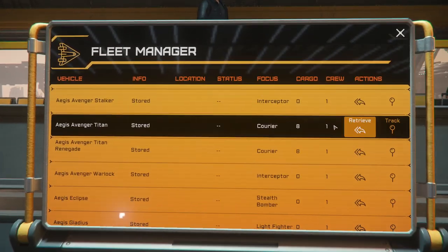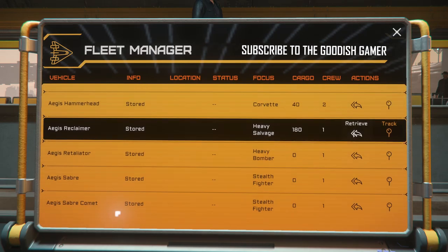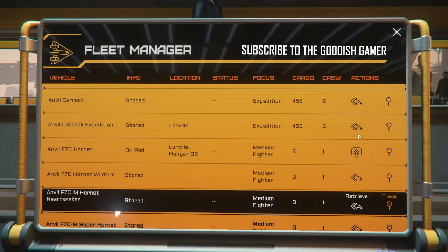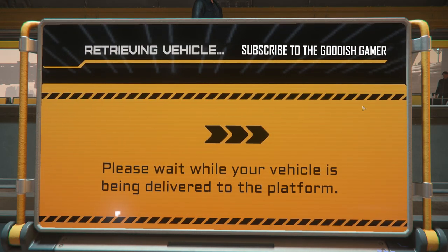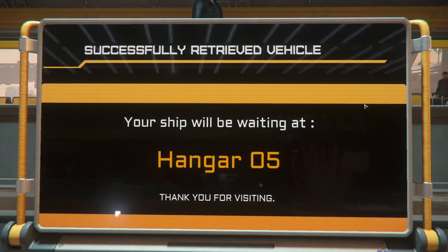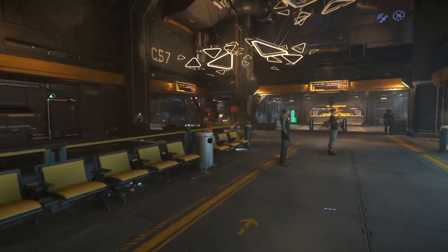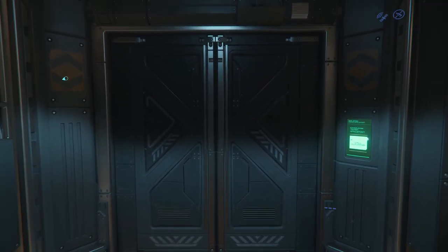Initiating ship storage procedure. I'm going to scroll and pick one — something happened, it looks like we picked one. Retrieving vehicle — I have no idea what I picked, honestly. I just hope it's not the Reclaimer. Oh my gosh, what if I clicked the Reclaimer? That would be awesome. Hangar 5. Oh, I'm so excited — watch it be something tiny.